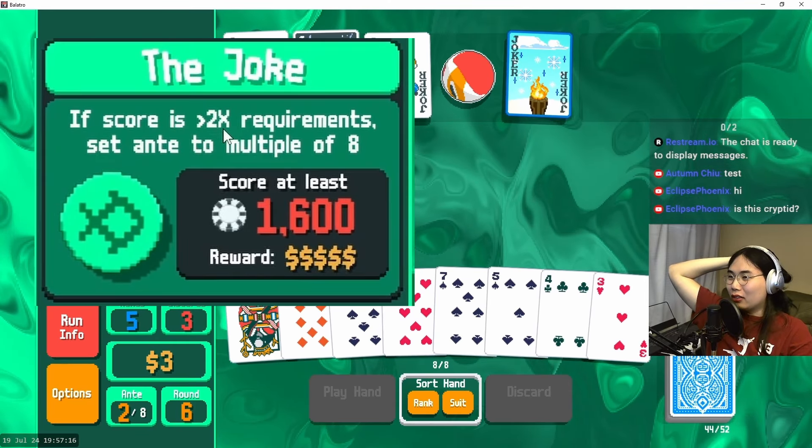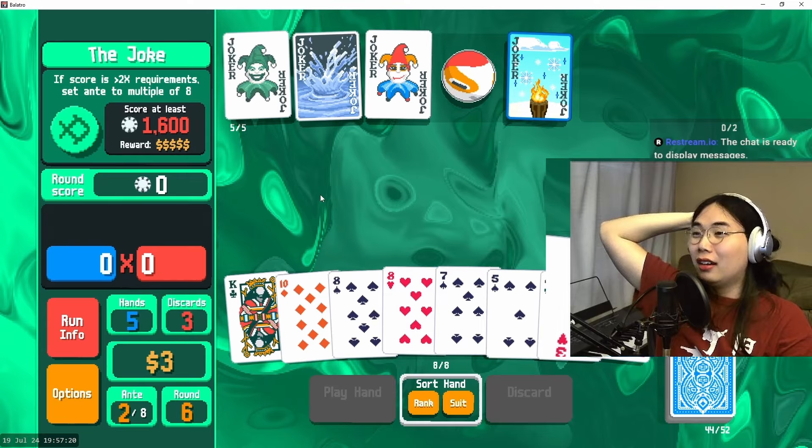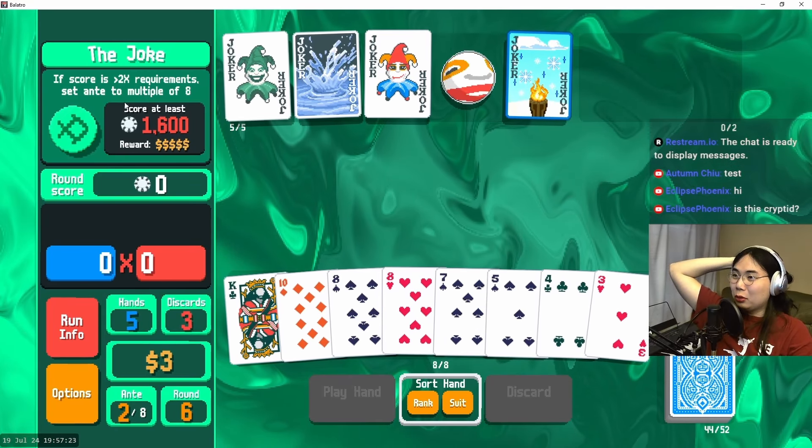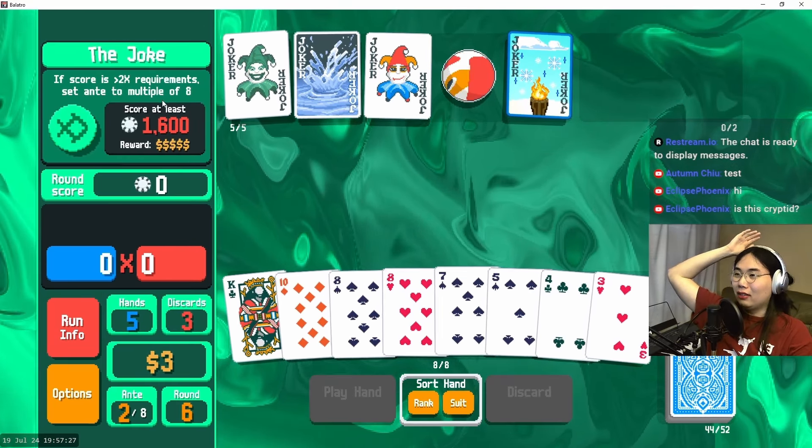The score is greater than 2x requirements — set ante to a multiple of eight. Okay, so if I overscore by too much then I just jump to a massive ante. Unless zero is a multiple of eight, so maybe it'll take me back down to ante zero. I don't know if I would bet on that though. Let's play a high card and see where we're at.